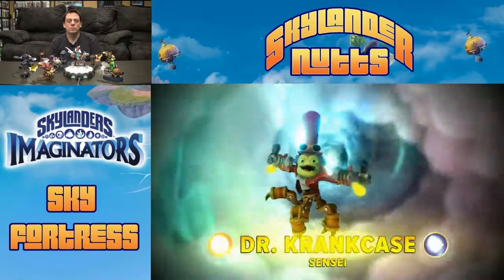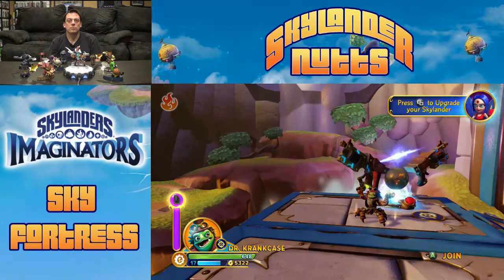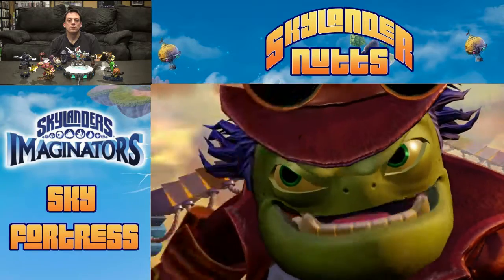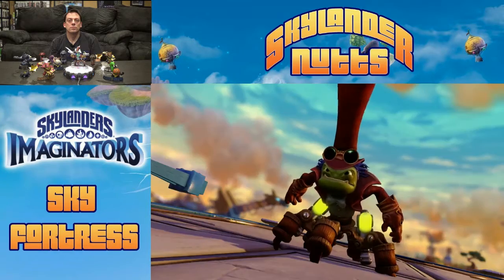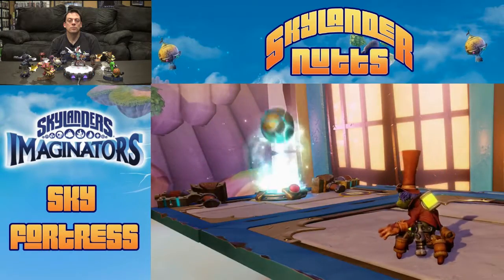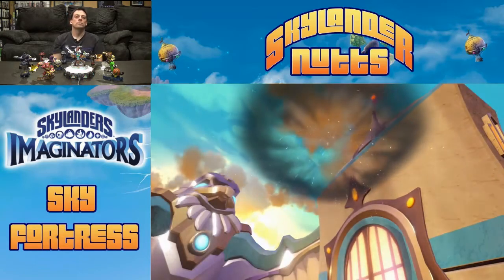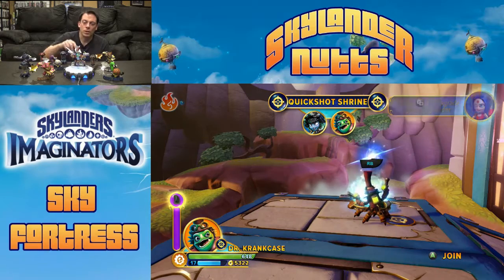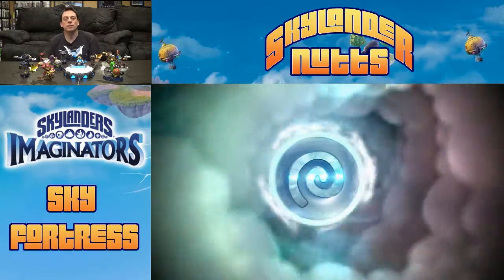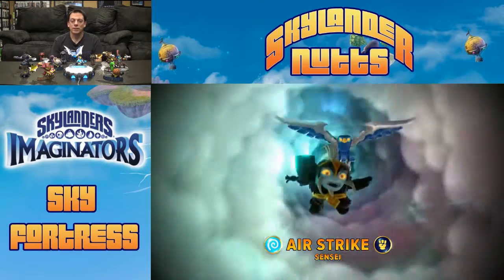Quick Shot shrine — let's put on Dr. Crankcase and check out his video. Sky Chi power with Dr. Cranky! Tide Pool isn't out yet, so when she comes out I'll have to replay this level and get her to the shrine.